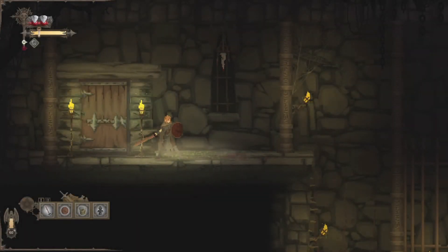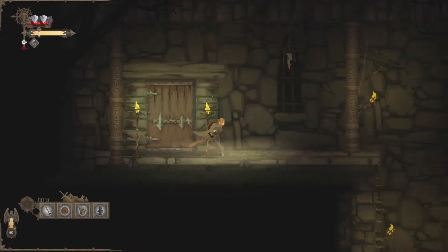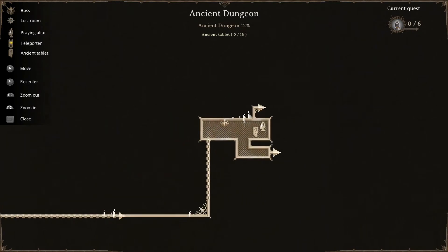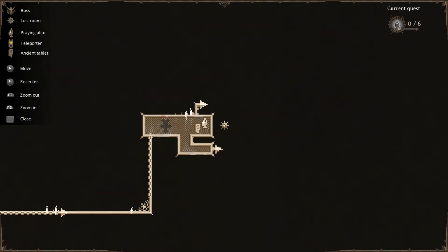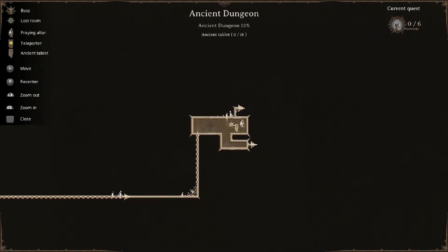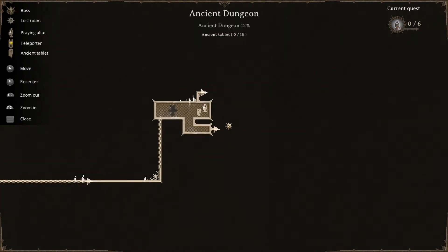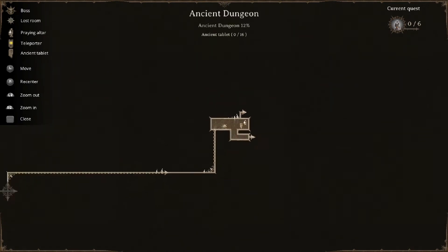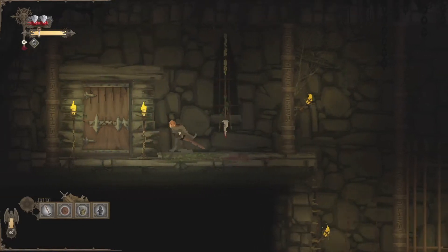Yo guys what's going on? It's Adam and we are back with Dark Devotion. We are exactly where we left off — in the Ancient Dungeon, the very first level we're going to explore. We've got a quest to kill some enemies that are falling from the ceilings, and it looks like we're going to have a couple different paths we can take here. We'll check the map as we go along.